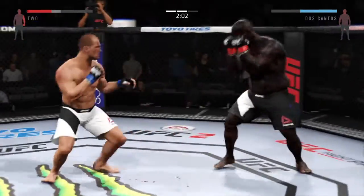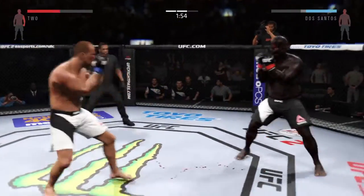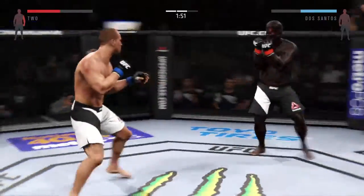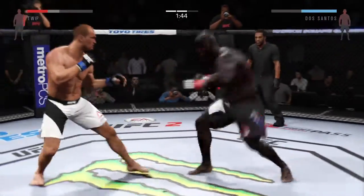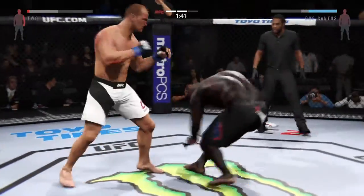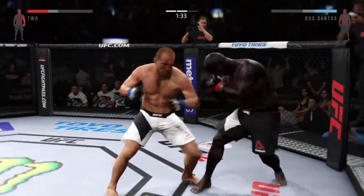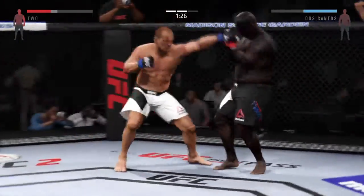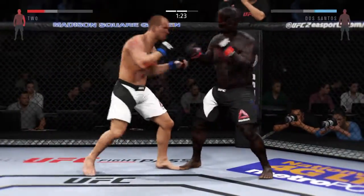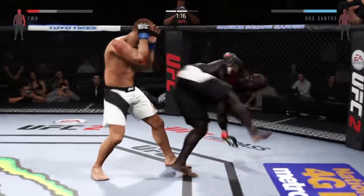Big kick! Big kick! Take your time! The Brazilian Junior Dos Santos lands the strike. Dos Santos gets caught by that kick to the body. He's doing a great job of mixing things up here. JDS lands another punch — he's one of the best boxers to ever compete in the Octagon.